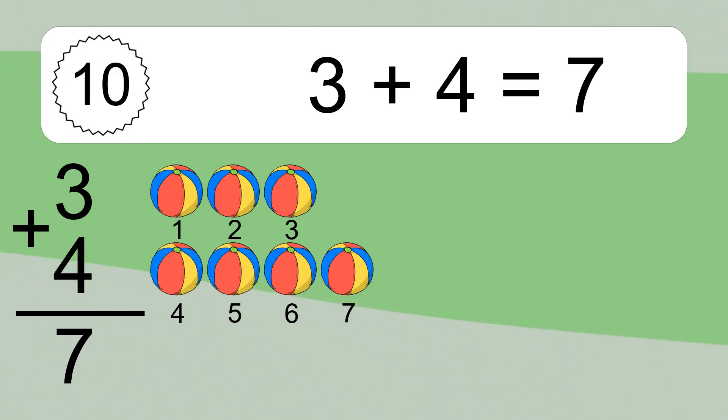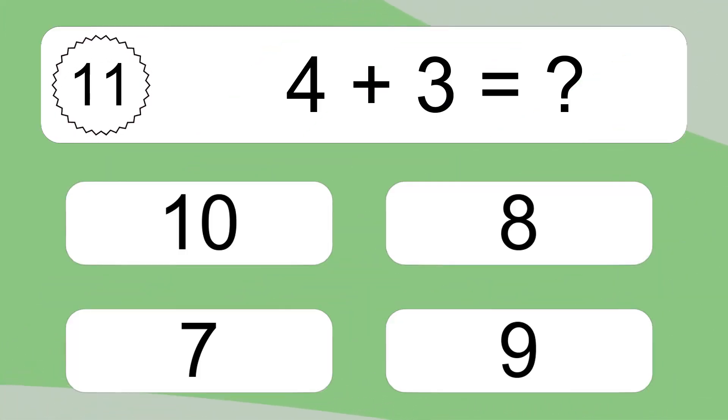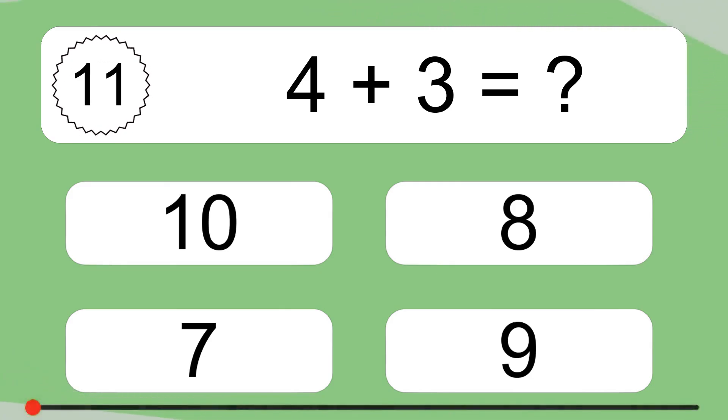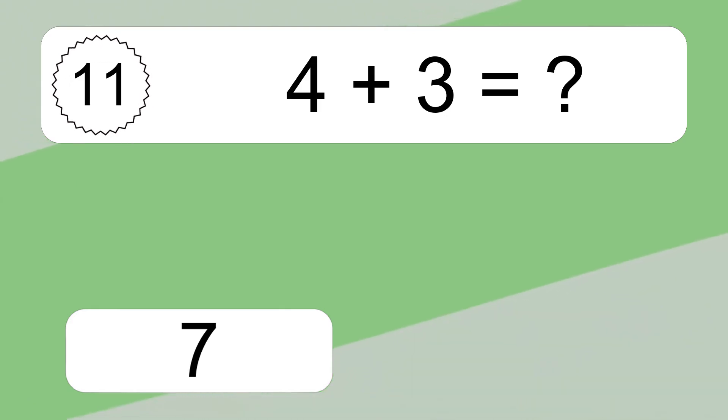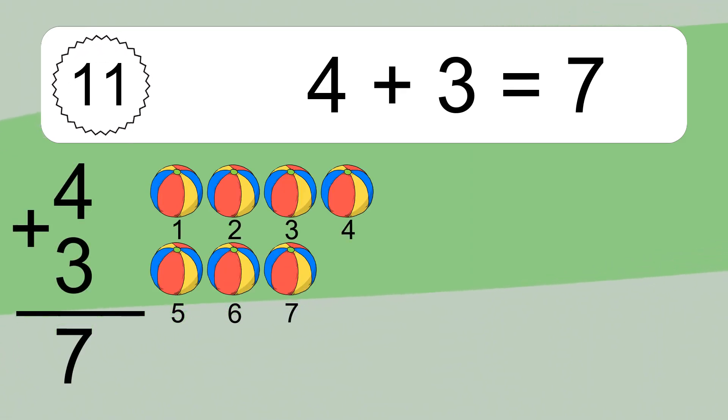Let's count it. 1, 2, 3, 4, 5, 6, 7. 4 plus 3 equals 7. Let's count it. 1, 2, 3, 4, 5, 6, 7.